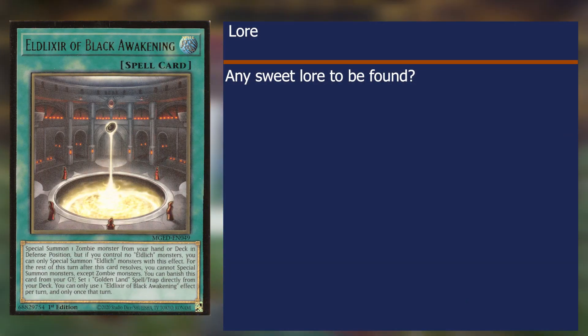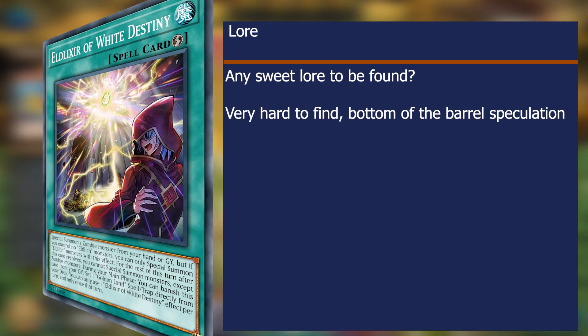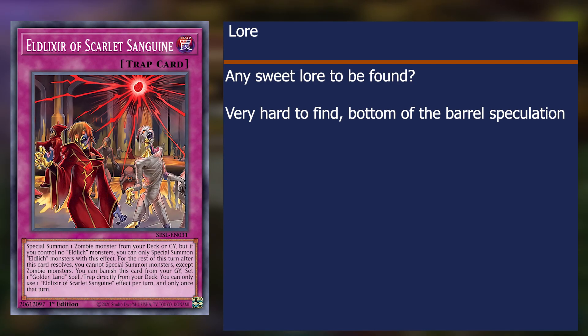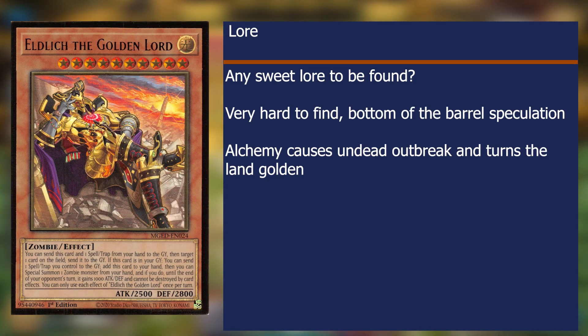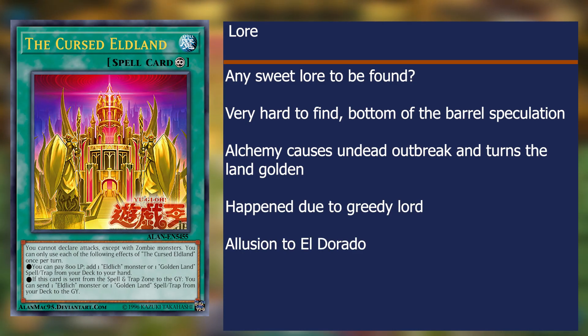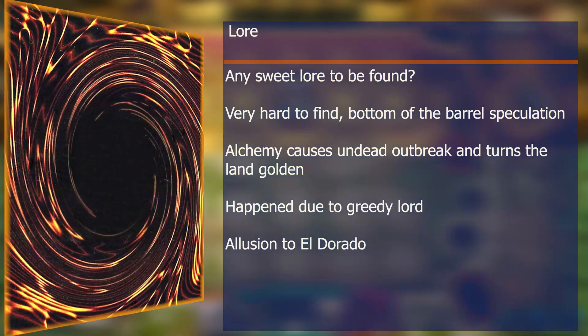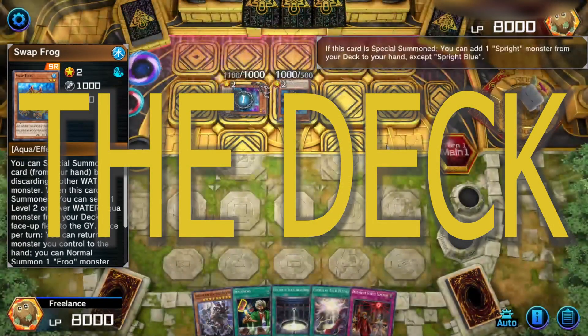What about that lore? I tried looking for lore everywhere, but I got nothing concrete. This led me to looking at card art from the bottom of a dark barrel with a faulty flashlight. My best guess is that some wacky alchemy happened and it turned everything into gold, including the Lord of the Land, who was known for their avarice. It's also supposed to kind of allude to the Native American city Eldorado that was supposedly made out of gold. Enough about that though — let's break down the cards.